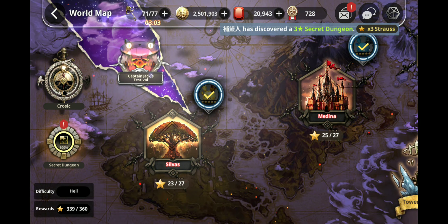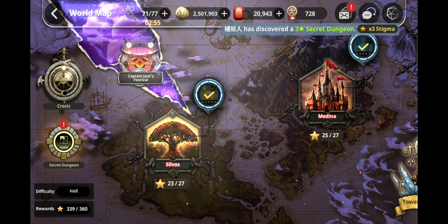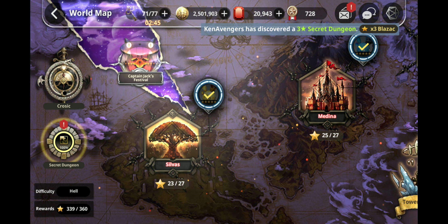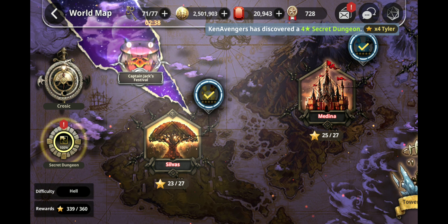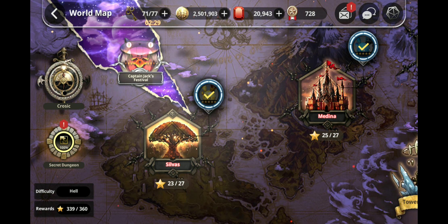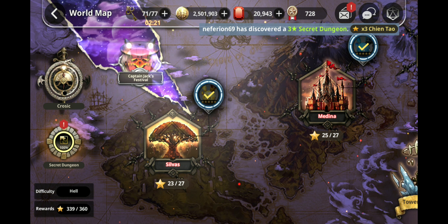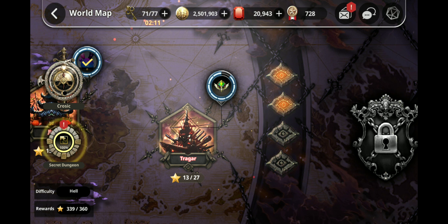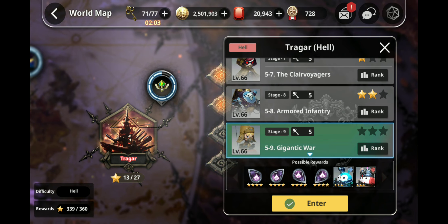In Hell Mode, this is where trouble really starts. Already in Hard Mode you have to manual, but in Hell you really have to focus — dodging, learning the rhythm of the stages. Monsters deal tons of damage. For Hell Mode, I'd suggest getting at least two of your main four heroes to six stars and awakening them three times. Even before I got to Tragar, I have all four of my core units at six stars and awakened at least three times, and I still haven't finished Hell Mode. I still have that last one to do.